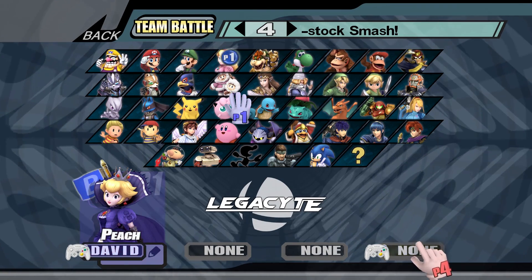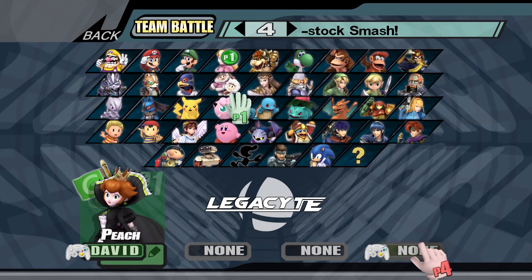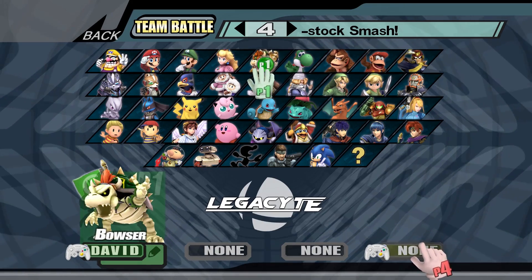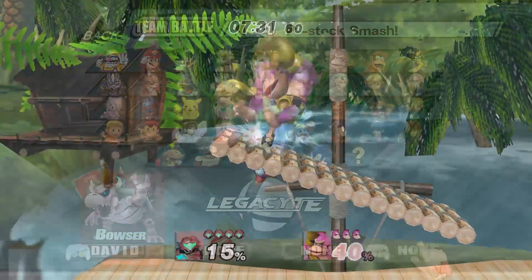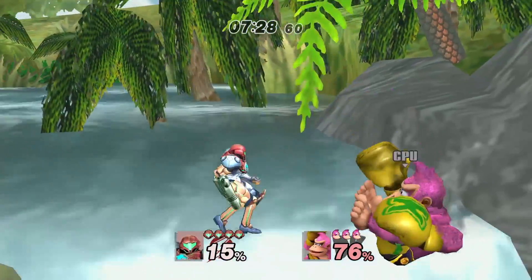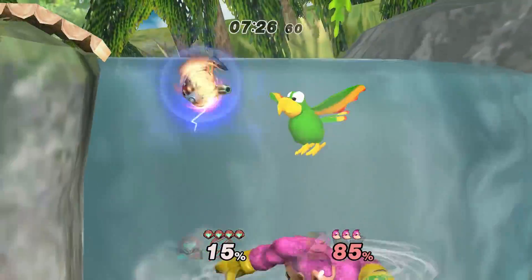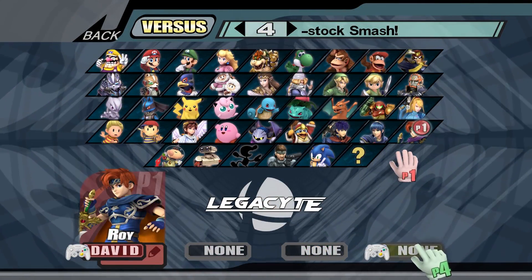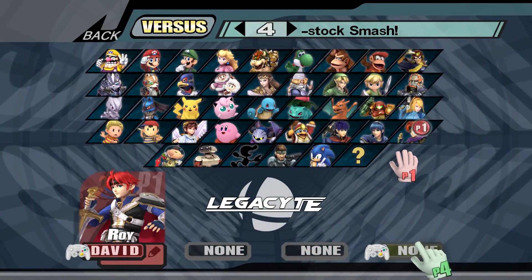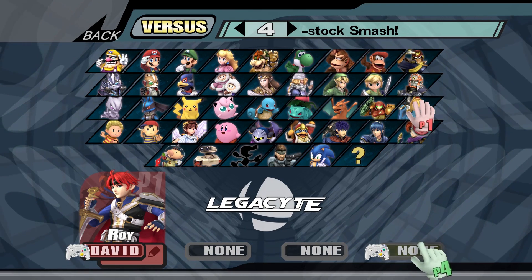However, an assortment of new costumes have been added, including recolors that allow you to play as your favorite alt costumes in teams. Each new costume has been rigorously tested and has no lag and no bone edits at all. The only replaced costumes from Project M 3.6 are the 7th Roy costume, which has been replaced with Awakening Roy.